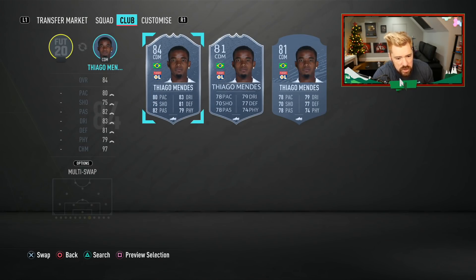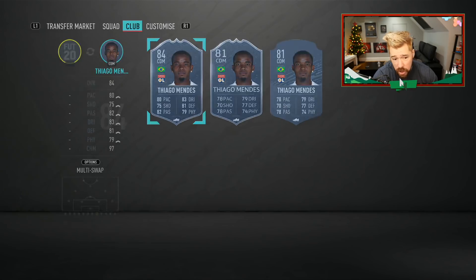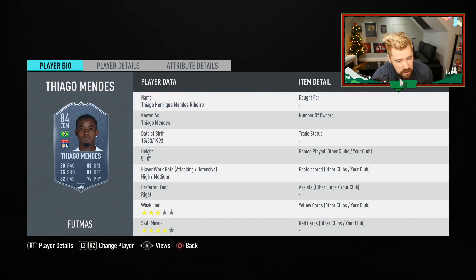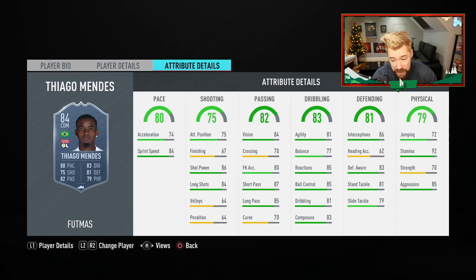So he's been boosted by 2 pace, 5 shooting, 4 passing, 5 physical, 4 defending and 4 dribbling — quite a nice boost. In terms of his in-game stats, his pace is nice. He's 5'10 high medium. 3 star weak foot again. His physical is really nice, a little weak in general. His dribbling is actually really nice for a CDM. His passing is really clean and his shooting from outside the box is good. This isn't a terrible card.